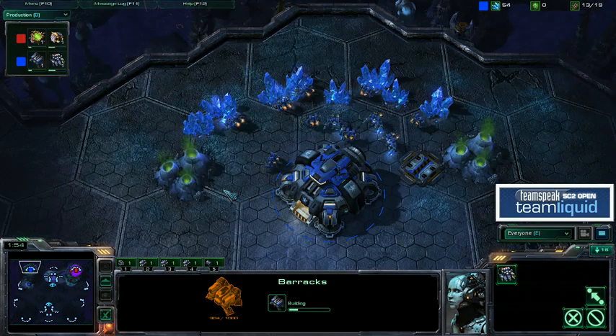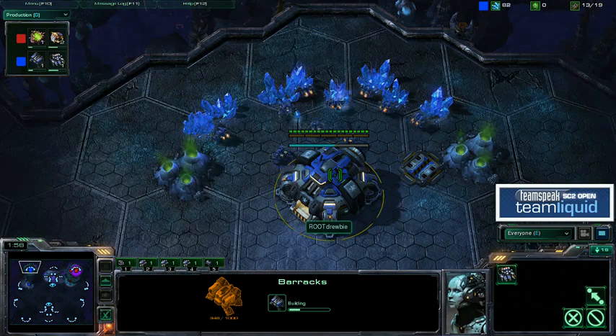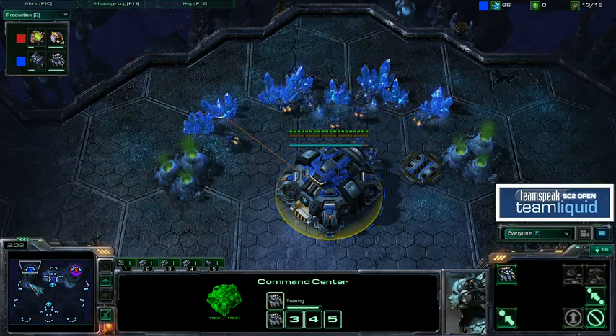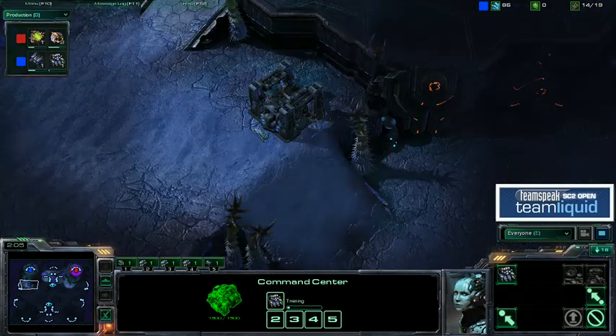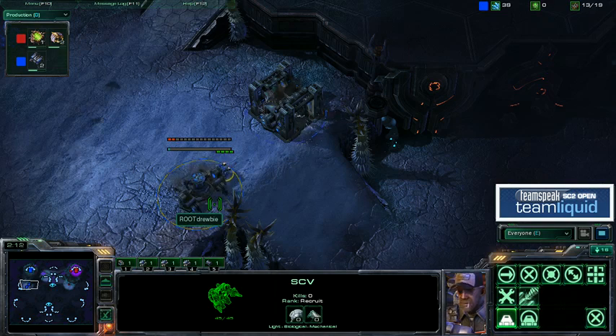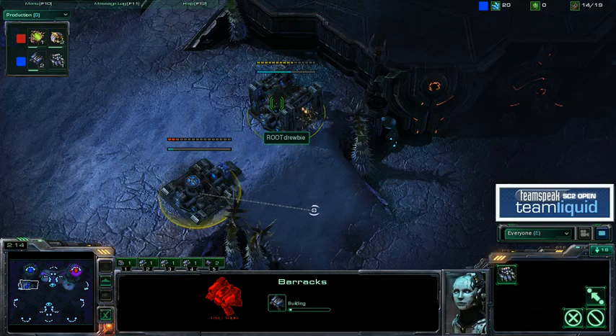I think what Druby's going to do in these positions is similar to what he did in Game 1 — get a wall off his front door, probably take a very quick expansion at his natural. And then his attack path will be through the back door, through the destructible rocks.